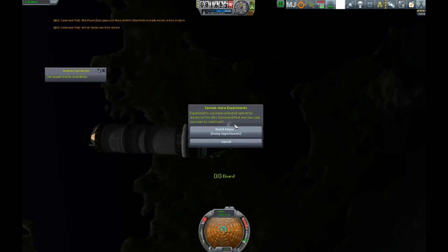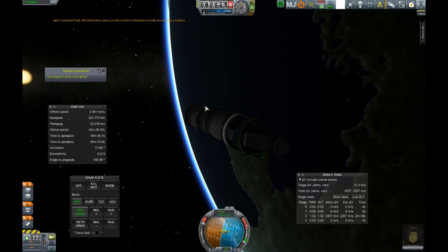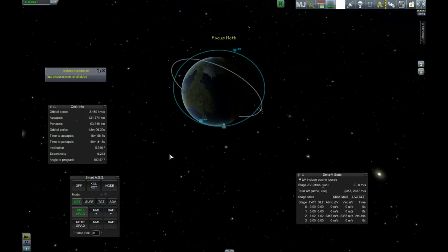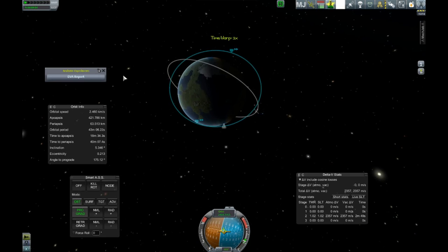Board. Dump experiment. Back to the task at hand — getting us into a proper orbit. It's not really going to take much. Let's go ahead and warp to our apoapsis. It's just going to keep de-warping us.